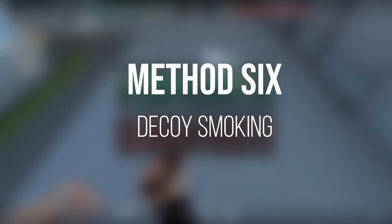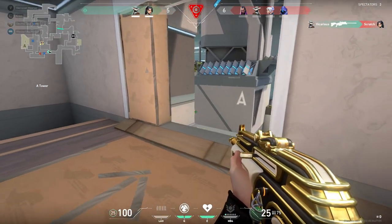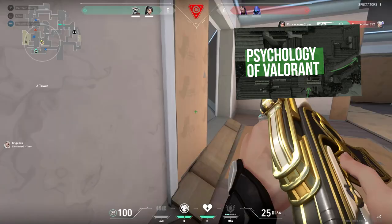Method 6: decoy smoking. Decoy smoking is a strategy used to deceive the opponents of your intentions. It is however too large a subject to cover in this video, so if you're interested in learning about reverse psychology and decoy smoking, stay tuned for our video on the psychology of Valorant.